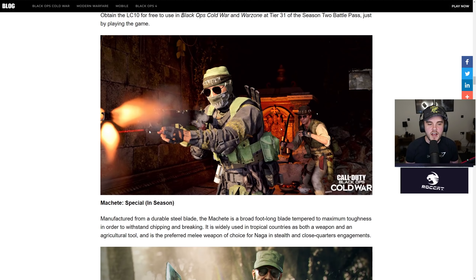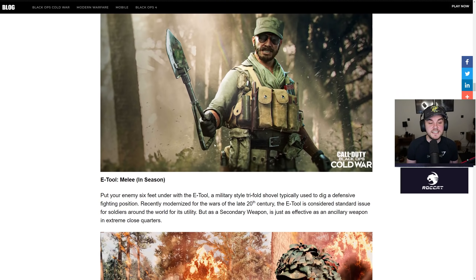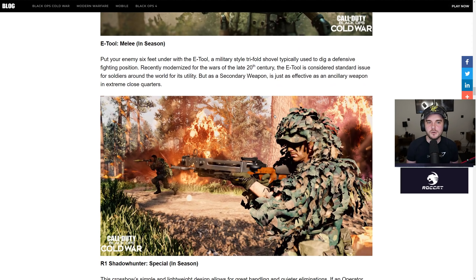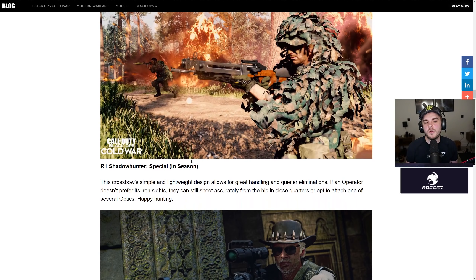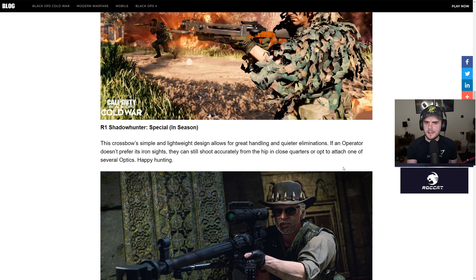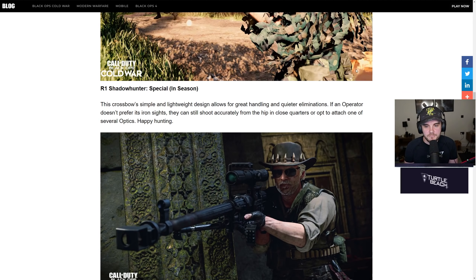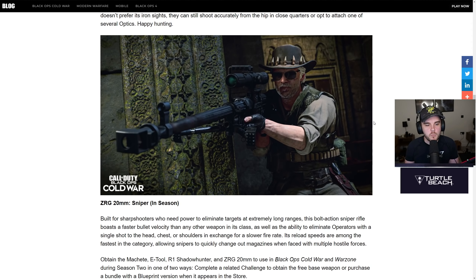Next, there are a couple of special weapons — the Machete and the E-Tool for melee, if you're into that. Then we've got the R1 Shadow Hunter, a new crossbow. Its simple and lightweight design allows for great handling and quieter eliminations. If you don't prefer iron sights, you can still shoot accurately from the hip in close quarters, or attach one of several optics. If it works like the crossbow from Modern Warfare and can be fired accurately from the hip, it could be a really good secondary weapon.